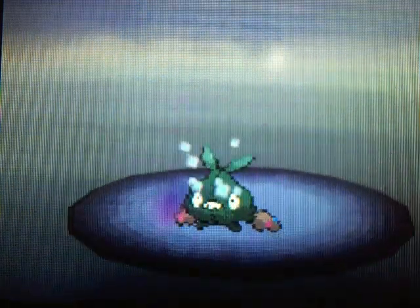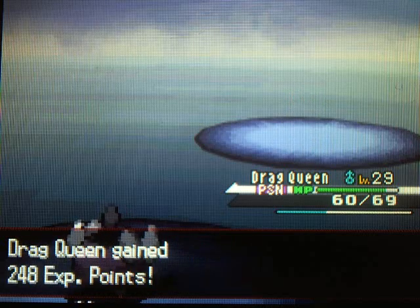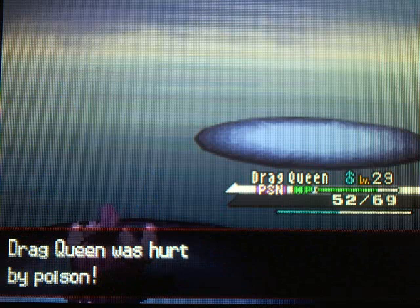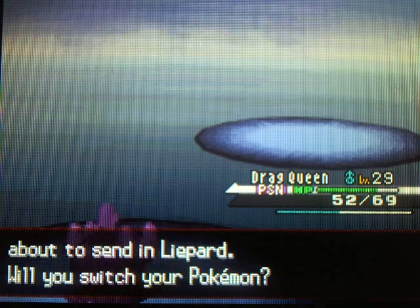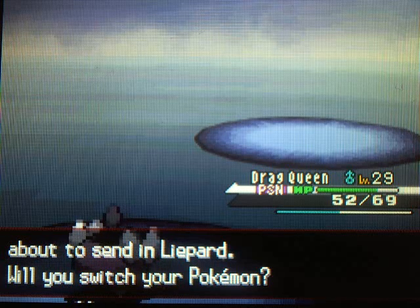I got Poisoned — that is lovely. Fighting Team Plasma is boring, so you can just go off the wall and come up with stupid things to make fun of them. Anyway, speaking of random off-topic things, I'm poisoned and I probably shouldn't face a dark type with my Psychic type, so I need to switch.